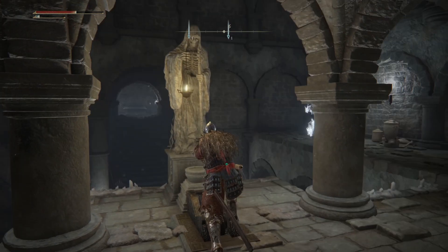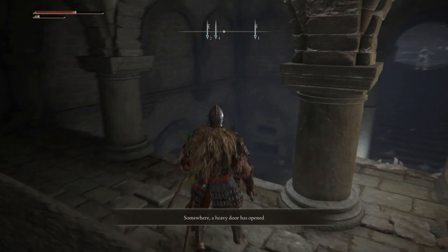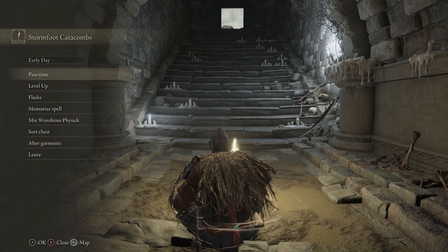Around the corner there's another imp and a grave glove wart. You'll also notice a lever sat facing the entrance — go ahead and pull it. This will open that door that was locked near the beginning. I'd recommend going back to the Site of Grace first to replenish your flasks, as this door leads to the boss fight.